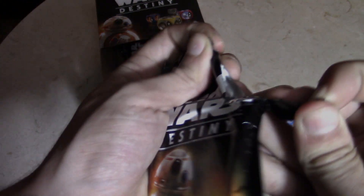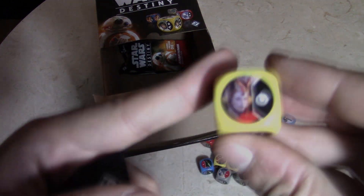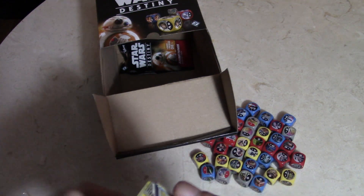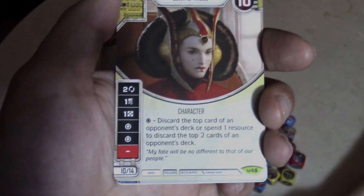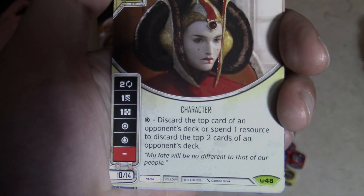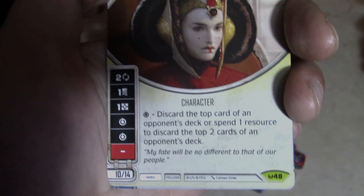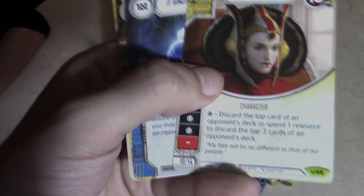Liam, are you going to pull a legendary? It looks like Queen Amidala — yellow die, it's weird that she'd be yellow. But she is — Padme Amidala, Queen of the Naboo. She's yellow, which is really weird as a scum and villainy card. Discard the top card of an opponent's deck; spend one resource to discard the top two cards of an opponent's deck. Ten health. It Binds All Things, Back Up Muscle, Go for the Kill, and Draw Attention.